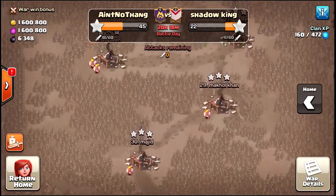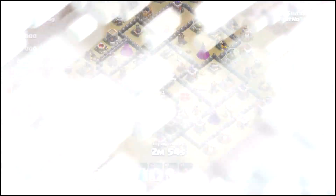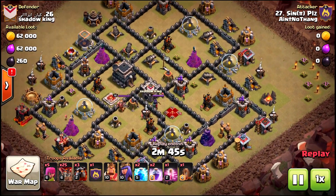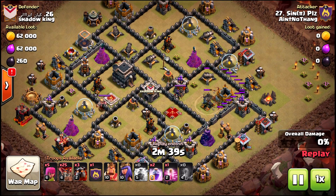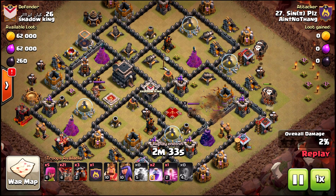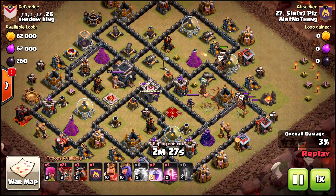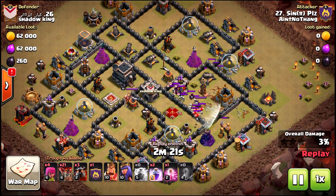Here it is — a zap quake queen pop at 10v10. He decides to go for the air defense near the queen, although he still has another one to anchor her. The bomb tower is nowhere near her, so that's where you come in with the pups at the very back end that just overwhelm her. He gets the CC out with a loon lure — textbook stuff.